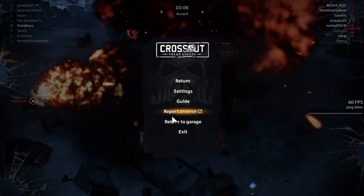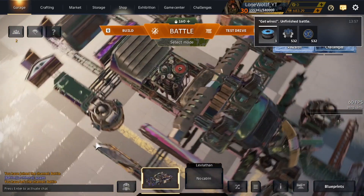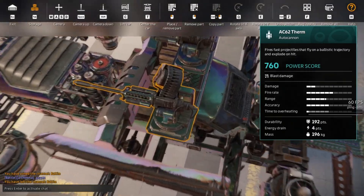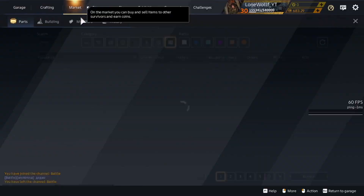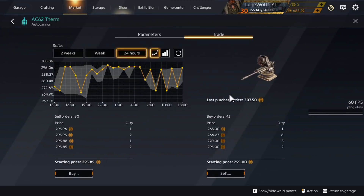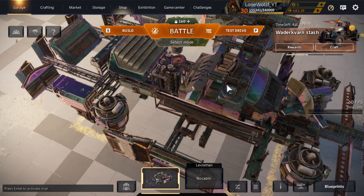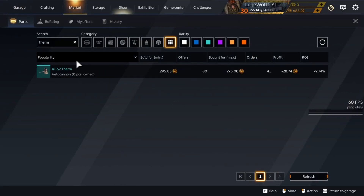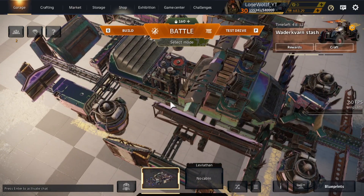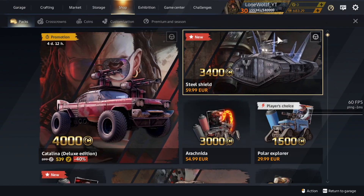As you saw, Therms are pretty nice — not going to lie, Therms are pretty nice. Whoever likes them, please use them. They went up in price — they now go around 300 a pop. The most funny thing is you cannot craft them because this is a special weapon that comes from packs. Of course you can earn credits, but it is hard for me to say from which specific pack.